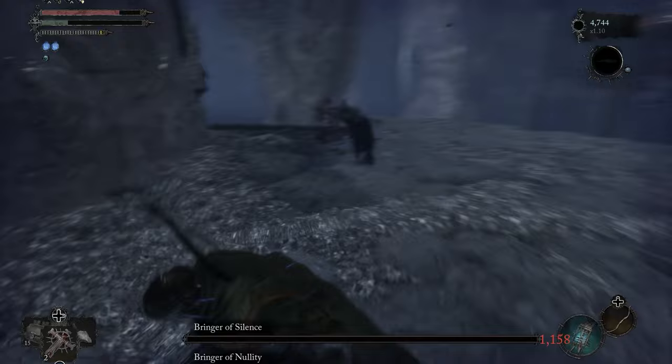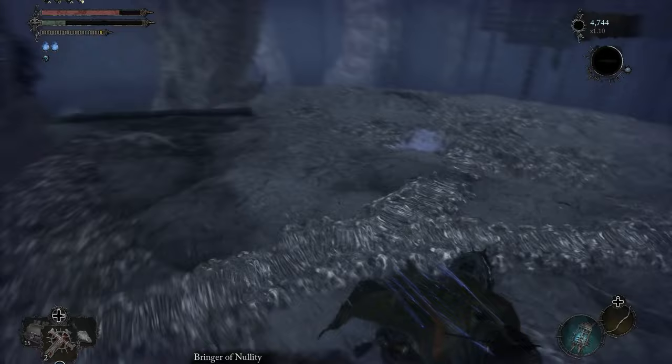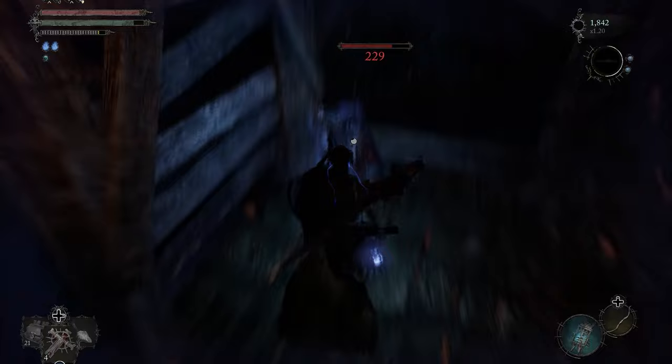Next we need to reach an optional area called the Revelation Depths. This area is accessible from the Sunless Skyn near the Skintaker boss. From the underground waterway, collect a key and lower the water level. Drop down into the floating cages to enter the Revelation Depths. This is a difficult dark cavern with multiple shortcuts you can unlock by pulling elevator switches as you progress to the bottom level.